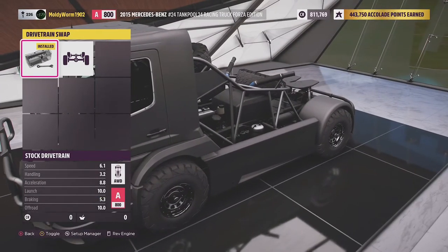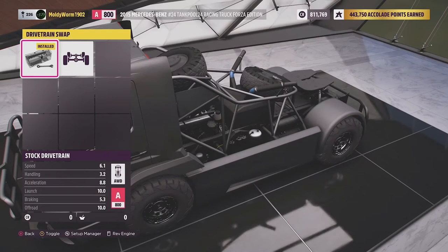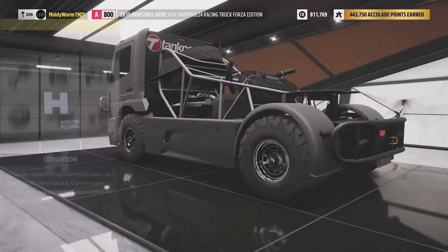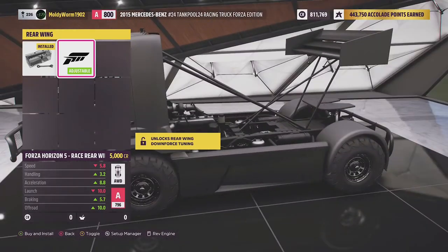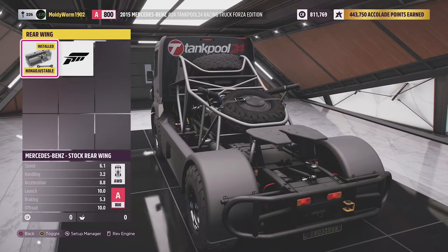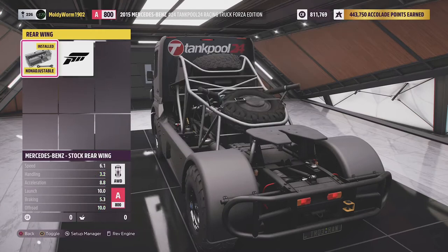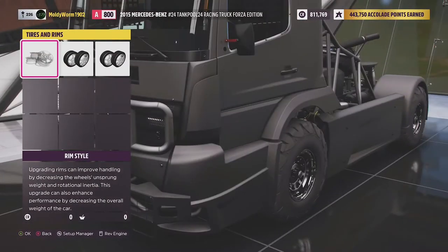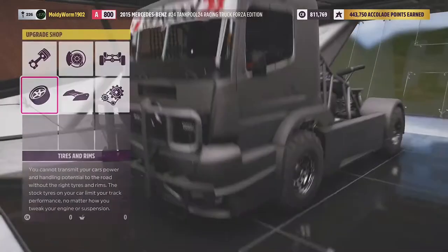All vehicles are upgraded to S1 class. The Forza Edition Tank Pool already starts all-wheel drive — the standard non-Forza edition is rear-wheel drive — so we'll leave it all-wheel drive. We'll put a big racing wing on the back. The off-road tyres look better and provide a little downforce, though the stats aren't noticeably changing. We'll keep the off-road racing tyre compound and leave the rims as they are.